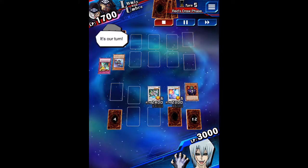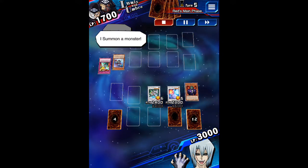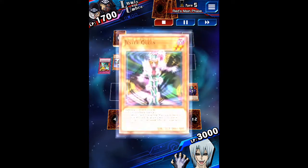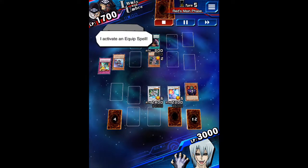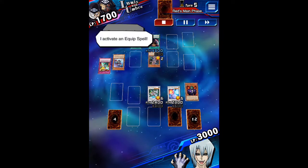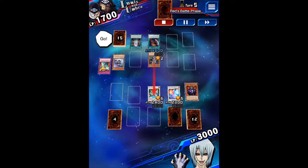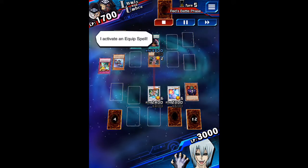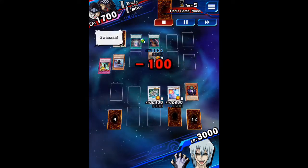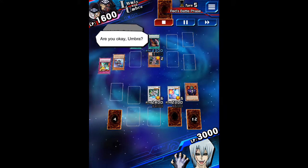It's our turn, I draw! Here I come — I summon a monster! I activate my monster's effect. From my hand, I activate an equip spell — and another equip spell! Let's battle, go! Here comes my attack! I activate an equip spell. My life points! Are you okay, Umbra?